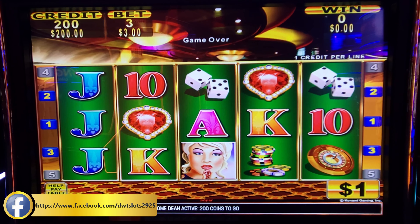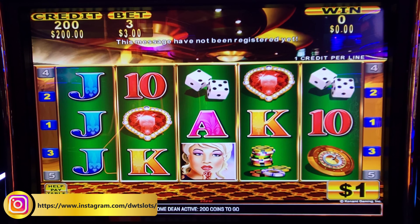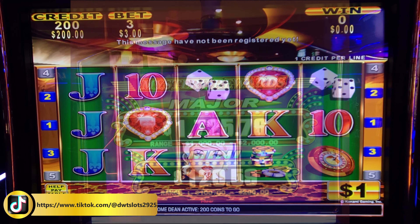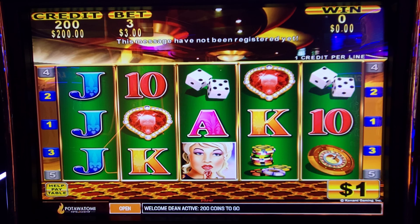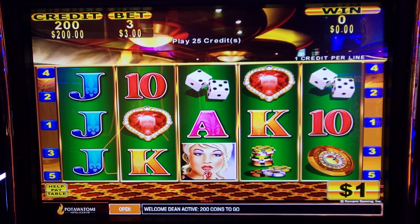Alright, I normally would not play this slot — it is a $5 minimum bet, it's a Quick Strike. I'm only playing it because this major is at $1,700 and has to hit by $2,000. So I put $200 in, I'm going to play $5 a spin.